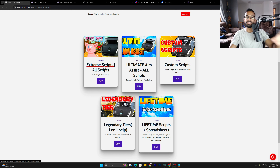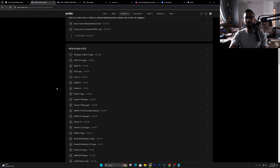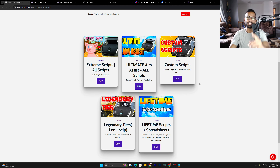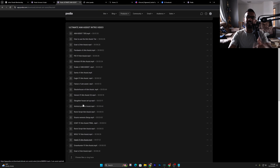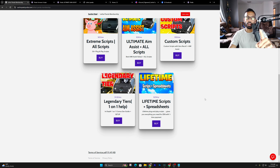The Extreme Scripts tier comes with all our brand new scripts — they work for all first-person shooter games, with hundreds of scripts and setup videos included. The Ultimate Aim Assist tier adds aim assist values on top of that, and anytime you get a higher tier you get everything below it. The Custom Scripts tier is where we use your exact in-game settings to make you a personalized script so you don't have to adjust anything. The Legendary tier is for one-on-one help — I always recommend this to anyone new, as we get on a call and make sure your Zen setup is right with the best scripts.